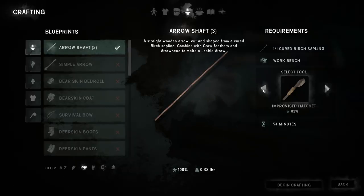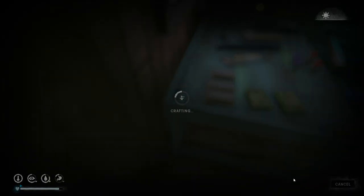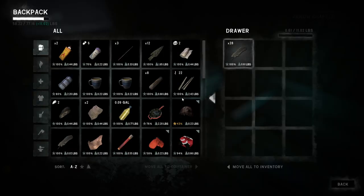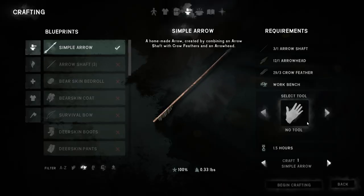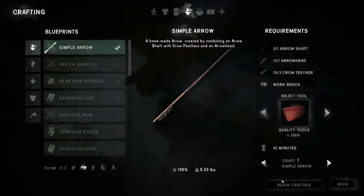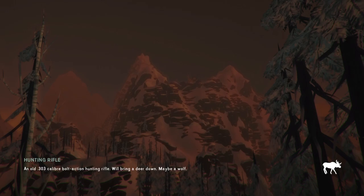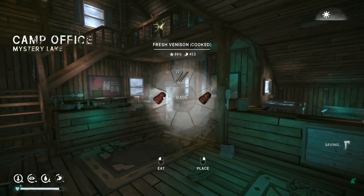The next thing to do is get the arrows done. Let's go ahead and make an arrow shaft - that's going to take 40 minutes. We're good on food. We'll do three of them. We have the arrowheads already. Let's use the quality tools - that'll do it in 45 minutes. Let's grab some food quick. We should be fine on calories, but just to be sure.